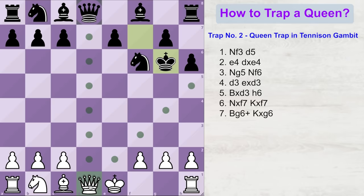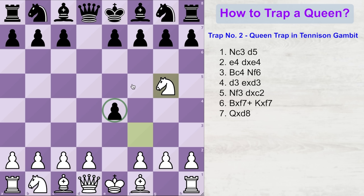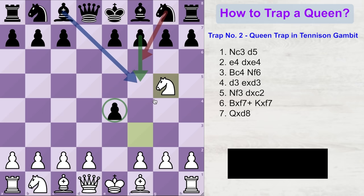Let's go back a few moves. Instead of playing knight to f6, black can also decide to protect the pawn with a move like bishop f5 or f7 — even these variations are possible. If you are interested to know what happens in those variations, I have already made a detailed video on the Tennyson Gambit, the link of which is given in the description box. Kindly check that out.